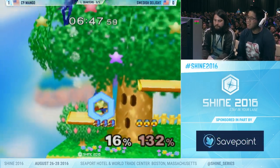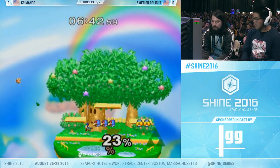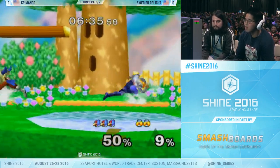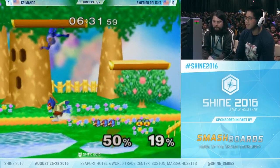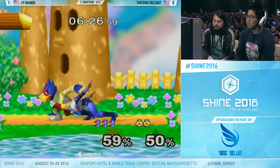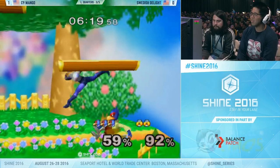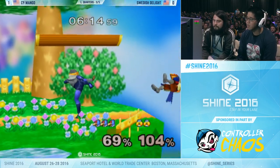That was a good DI from Swedish as well. That trade is actually going to take the stock. This guy and his hard reads — he's honestly been inside Swedish's head this set. Sheik on her descent is pretty difficult for her to get back into neutral. Mango's just making the most out of it — that up B into the up smash. What Mewtwo King does is use his up B to throw off people's timings and then fall down with it.